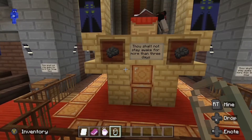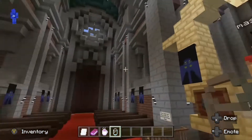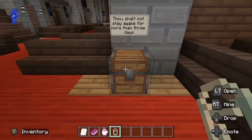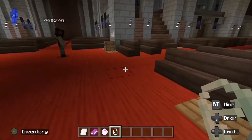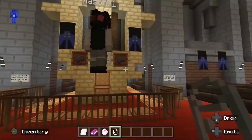Oh, there is an enchantment table. Mason91 is just going to check out the enchantment table and the book for us, and we are going to check out this chest. 'Thou shall not stay awake' - well, that is quite a line, isn't it.